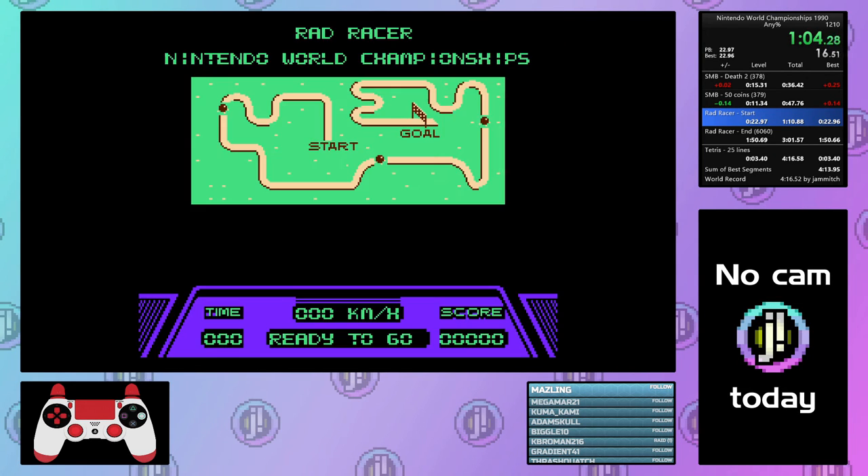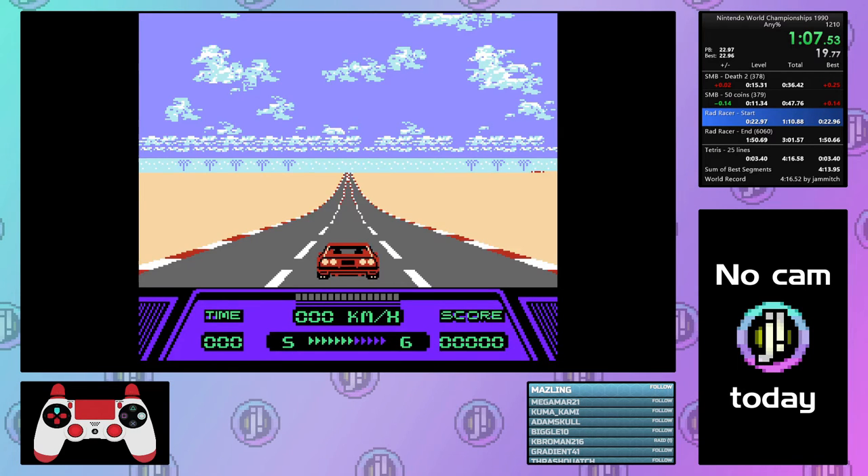The second game is Rad Racer — we have to complete the race. Effectively, Rad Racer is an auto-scroller, because once you hit max speed you never have to brake. So it's actually really easy, comparatively, to get a perfect time in Rad Racer, and in my opinion it's the easiest of the three games — notwithstanding that I botched it in the middle of a marathon run, but that's what marathons are for.